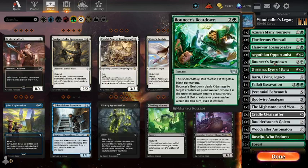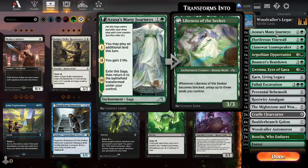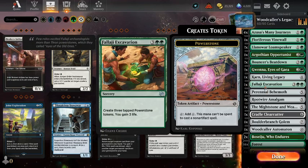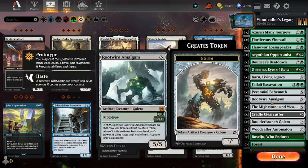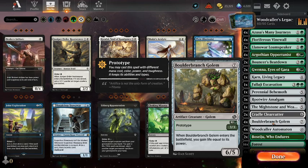We're just running a couple of Bouncer's Beatdowns as our other removal. But we have a fair bit of life gain in the deck — you gain 3 life from Azusa. We gain 3 life from Falaji Excavation. And I thought I'd run 4 copies of Boulder Branch Golem, which gains life equal to its power. I've been beating quite a lot of mono red in the queue, so this is an adaptation to try and stay alive a bit longer.